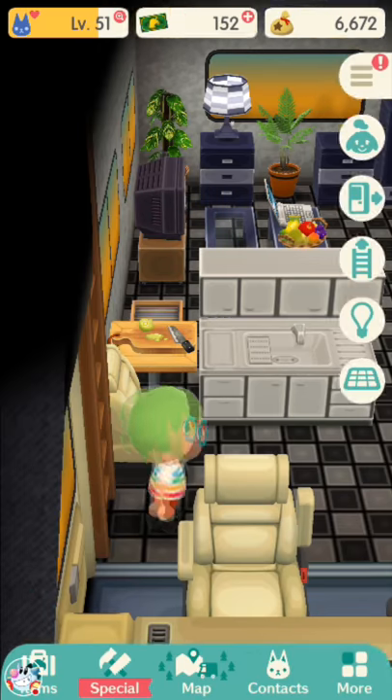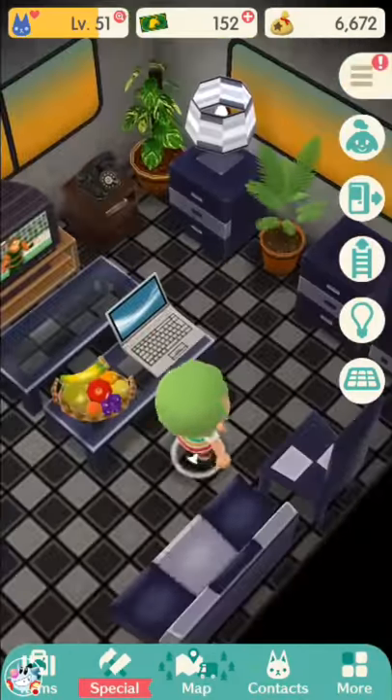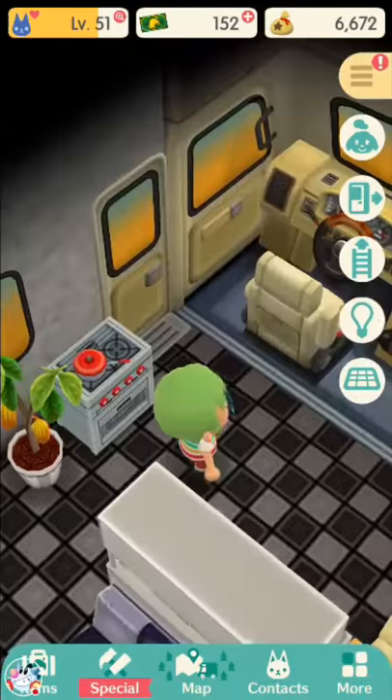I forgot — I never got to show you my camper in full. I just got the full-size camper just today, actually. I don't know what to do with my upstairs yet. I want to do the sleek and modern things, but there's not a sleek modern bed in the game. So I need a bed that will inevitably clash, unfortunately. Hopefully they fill in those sets soon.